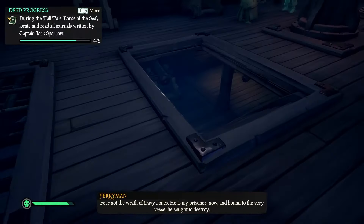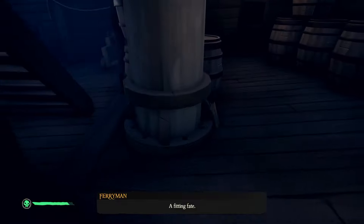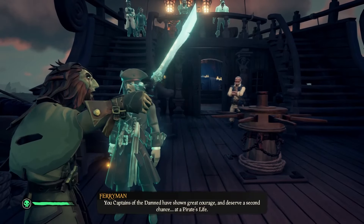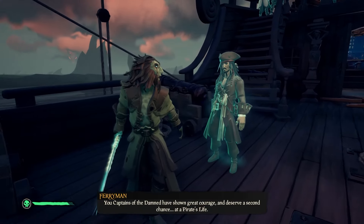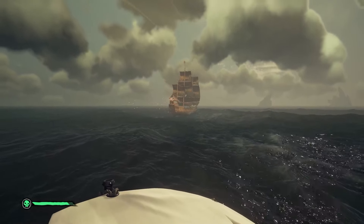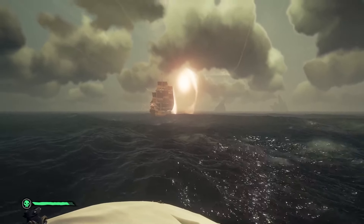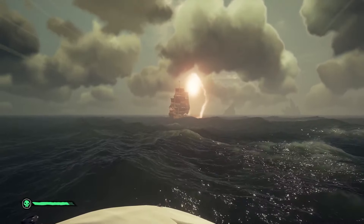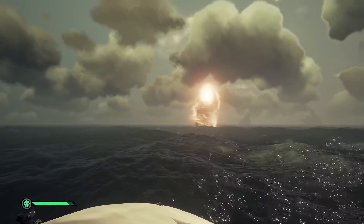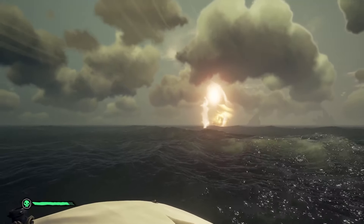Head to the stairs that go below deck, take the first left and go all the way to the back. Behind the mast is the fifth and final Journal of the Black Pearl. Now go above deck and listen to the end of the story summarizing A Pirate's Life tall tale series in Sea of Thieves. They will tell you to return to your own ship, then they sail off into a portal and disappear. And that is how you get all the commendations and complete the full walkthrough of Lords of the Sea. Hope you enjoyed the video — if you have any questions, let me know in the comments below.